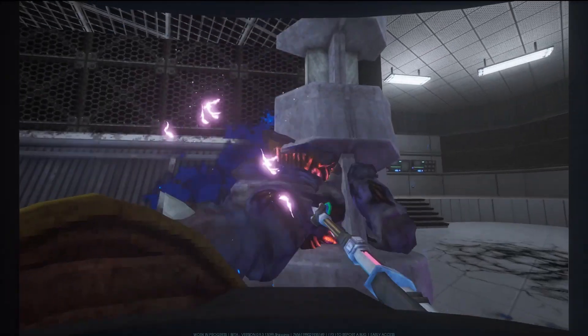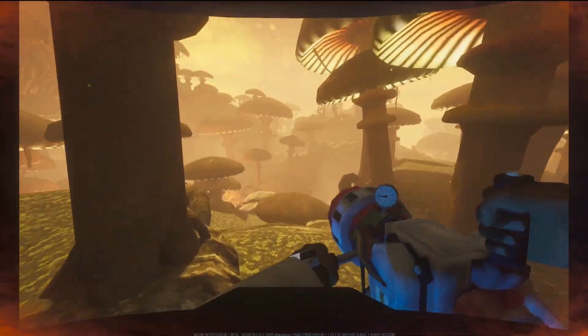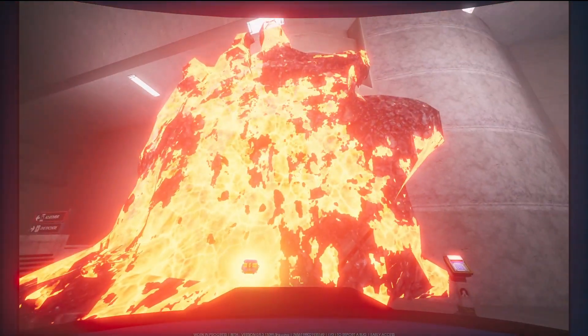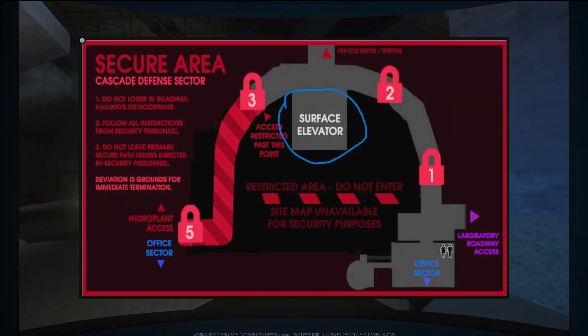After resetting the system, you have to kill a Terax to bring it to Ikor to power a portal system for the Myco fields, where you need to get Antiverse Gel to make anti-thermite to burn the webbing on the vacuum chamber. After waiting for the vacuum chamber to open, you get into the security sector to reach the surface elevator.